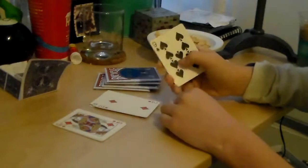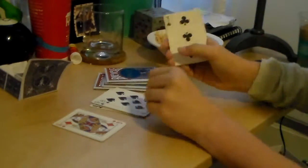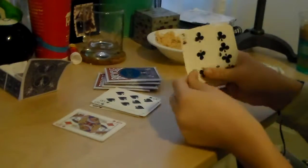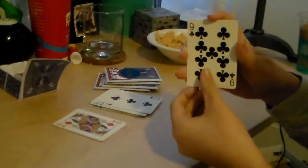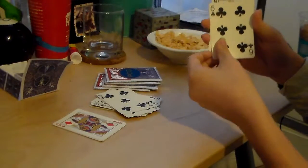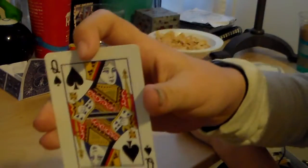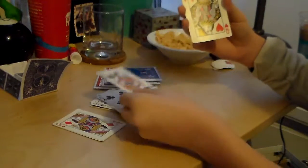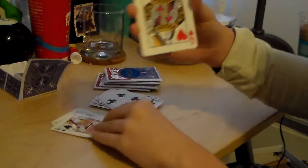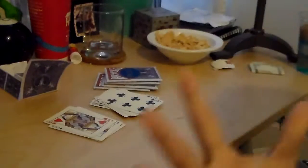So here we go. For our commons, we have the Nine of Spades, the Eight of Spades, the Three of Clubs, the Nine of Clubs, the Eight of Clubs, the Five of Clubs, and the Six of Clubs. For our rares, we have the Queen of Spades and the Queen of Hearts. Look at it — so beautiful. Beautiful, I say.